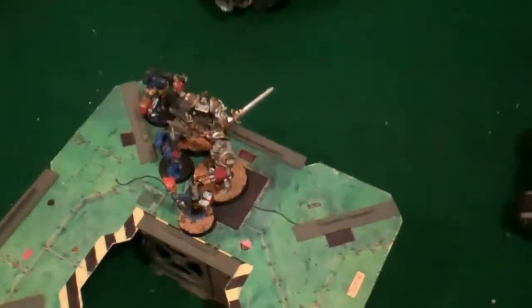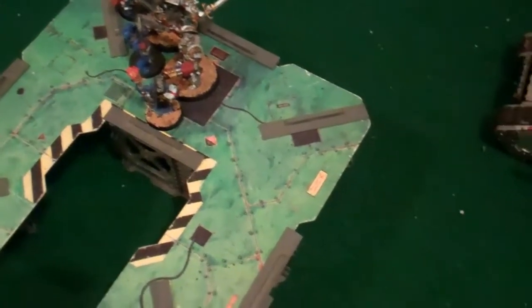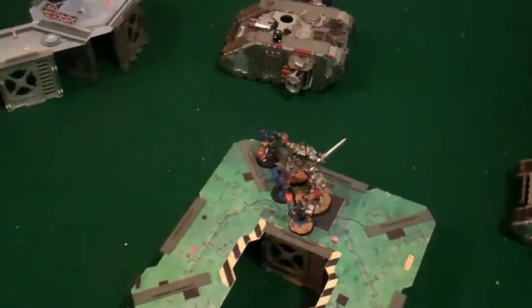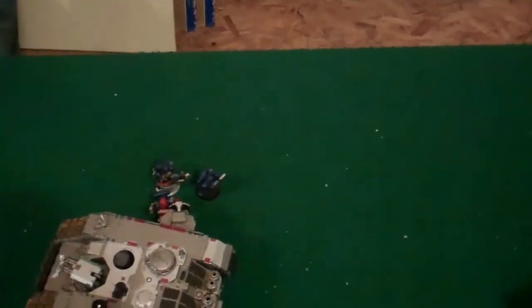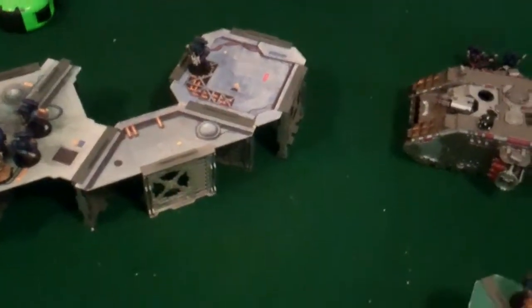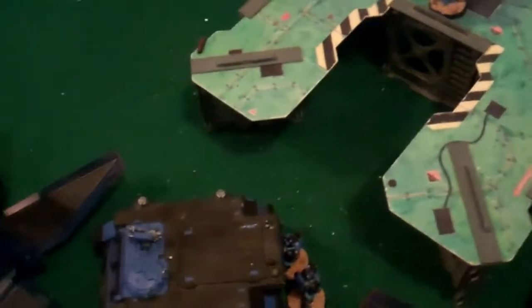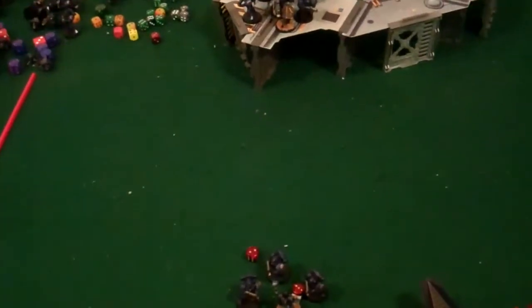Bottom of turn four: the Grey Knights got beat in assault — they hit three times and only did one wound to the Librarian, nothing else. The Culexus came in back here, killed some, and then died. The Devastators got shot up by the Crusader, and these guys got shot up by the Plasma Inquisitor. These guys blew up the Drop Pod real nice. Objective update: it's two objectives each.